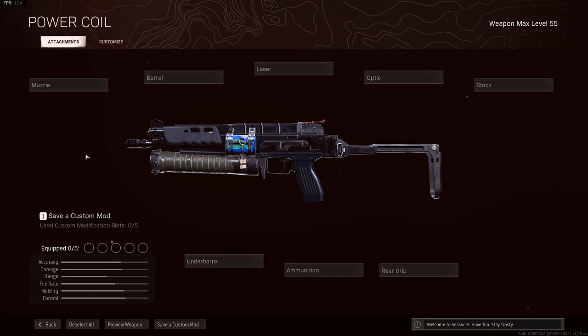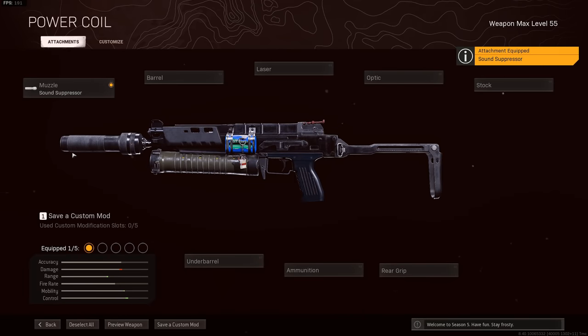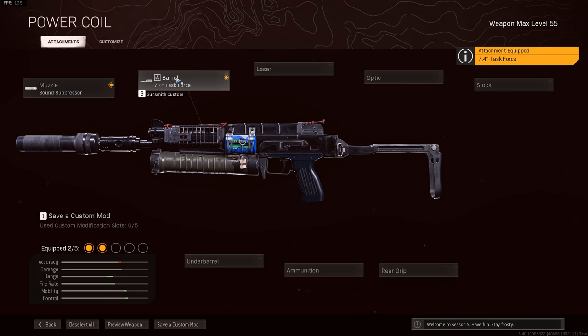The loadout I've gone for on Rebirth is the standard suppressor for better ADS speed and sprint-to-fire time, as well as getting a bit of extra bullet velocity. Then we use the Task Force Barrel for the damage range and lowering of recoil.